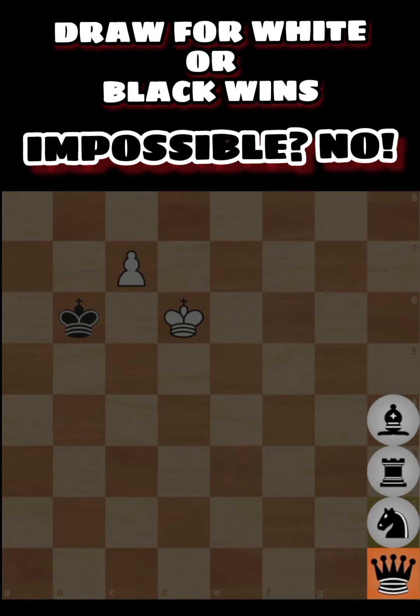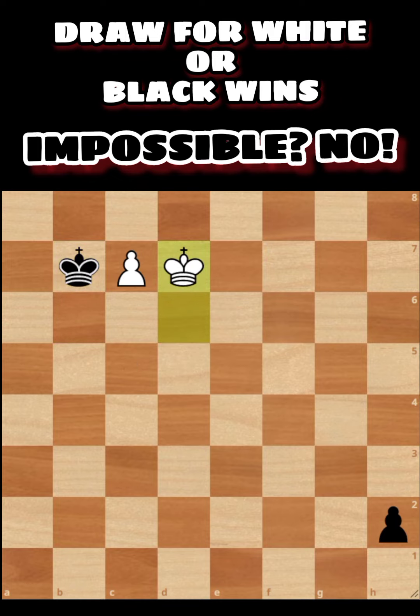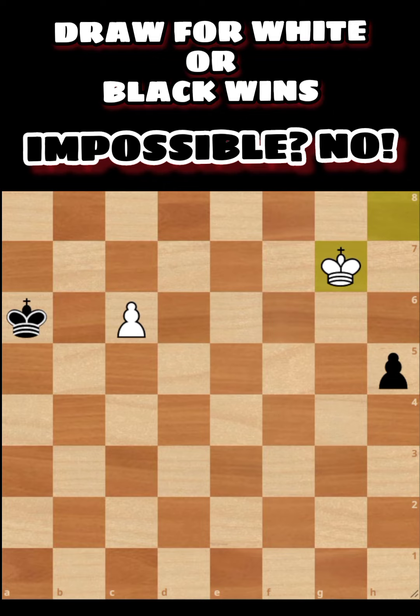If the pawn decides to go to h3, king goes to d6, h2 — pushing the pawn. If white promotes, white will have a queen. If black tries to stop it, the king will go here, and if it promotes there's also a queen with check. So let's go back: after king g7, let's say h4 — white king still needs to draw this game.